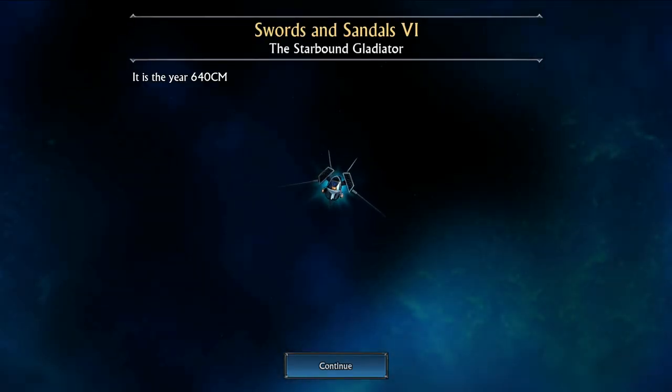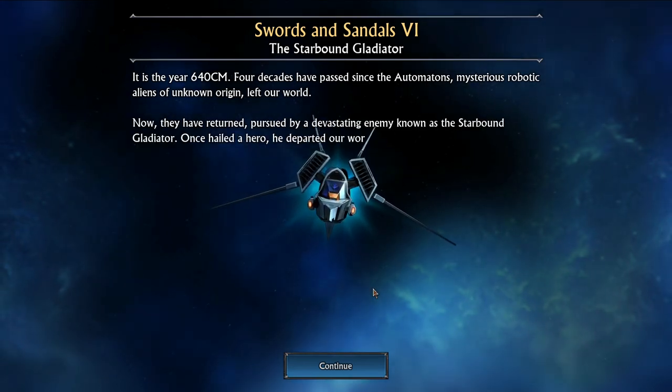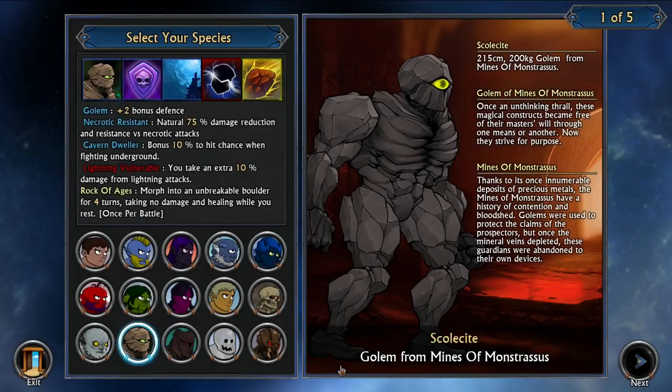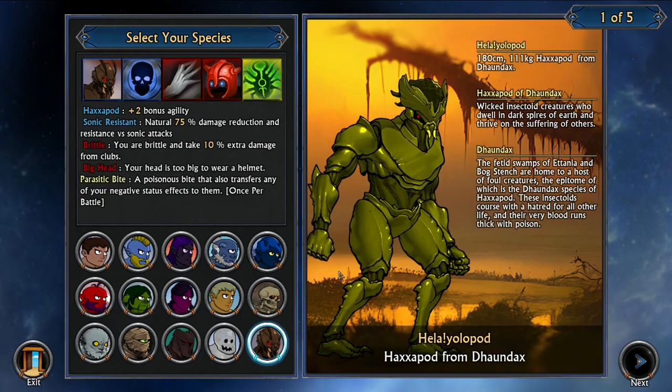So friends, somewhere in space someone is flying and he's a very bad guy. You have 300 days until he arrives, and what you need to do is prepare your gladiator to face him. Character creation here is insane, and I will just quickly go through it all without focusing too much.